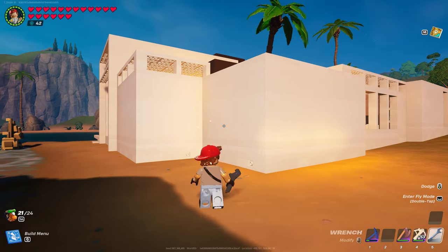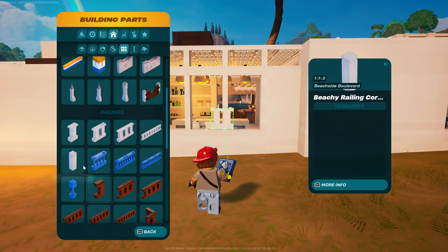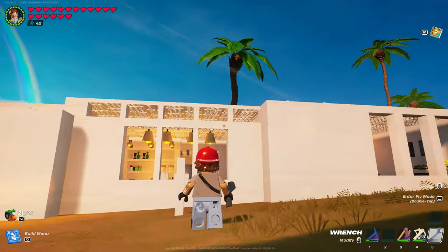I could probably go back around a little bit more and change a few more. Some of it's going to be hard because some of the areas we're using, like right here in the kitchen, we're using these smaller pieces to accomplish what I wanted to accomplish with the build. The windows.